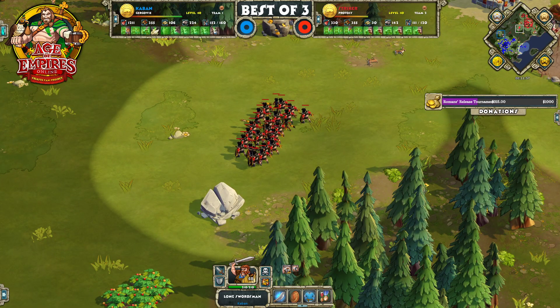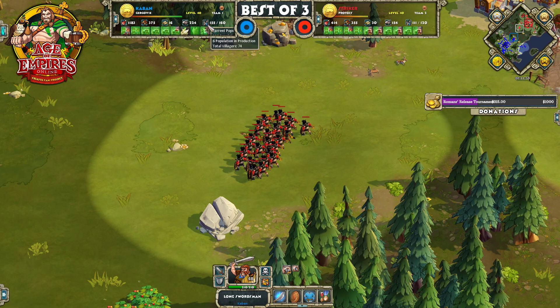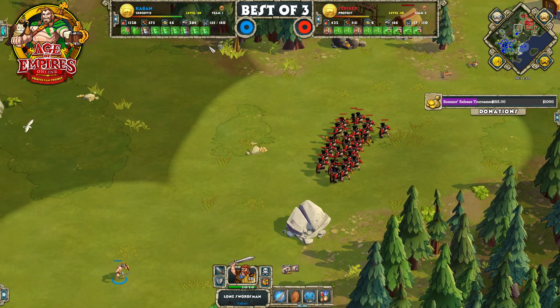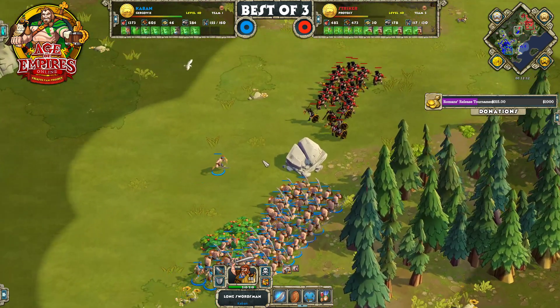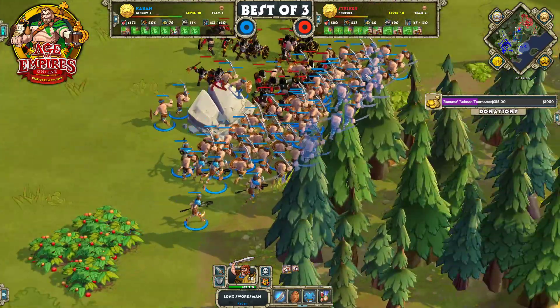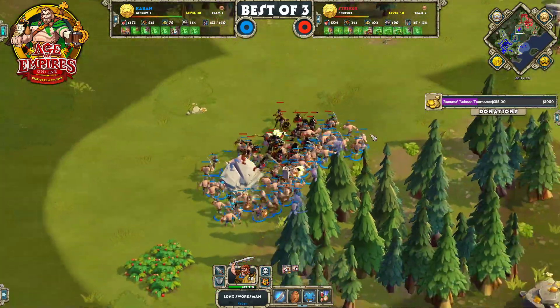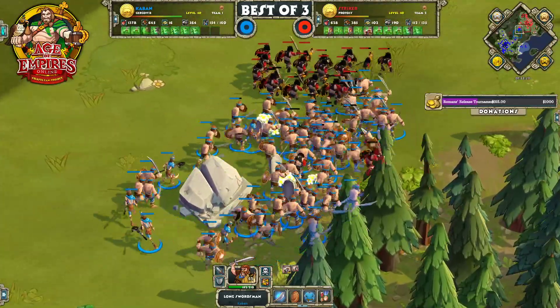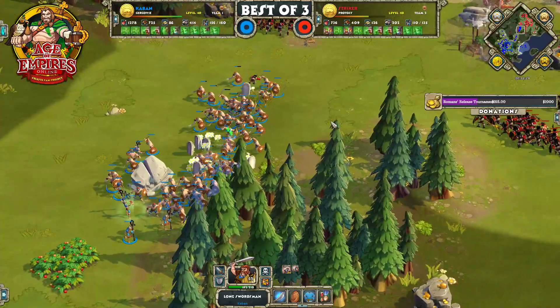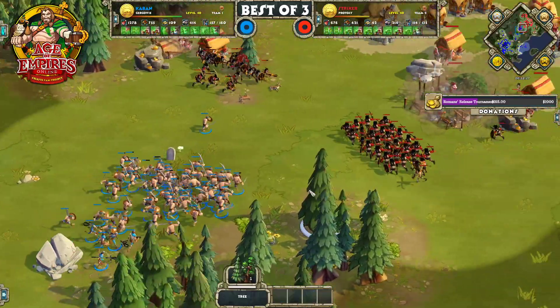Caban is significantly ahead in terms of population — about 40 population ahead, with a little over 20 of that being villagers and the rest military count. Caban is going to push in and he's going to lose some units — he needs to get his cursor over here. But he just has the sheer numbers advantage, so he's able to lose a few units and still win that engagement. However, half of Stryker's army was out of place there. Stryker is going to split his army up and try a pincer movement to flank either side of Caban's units.